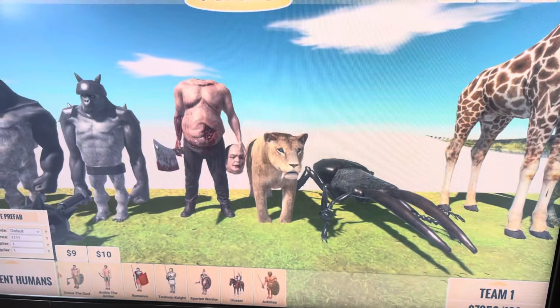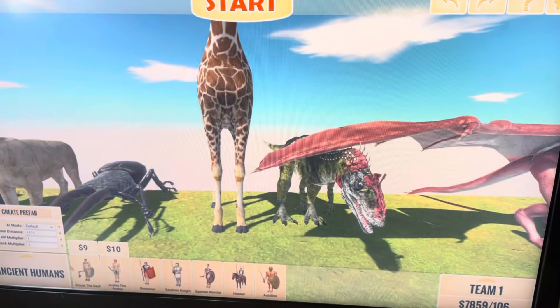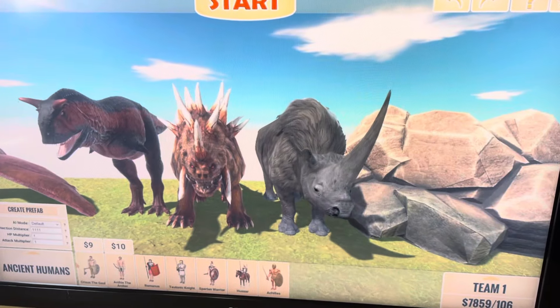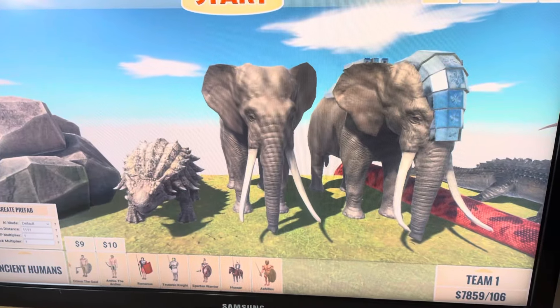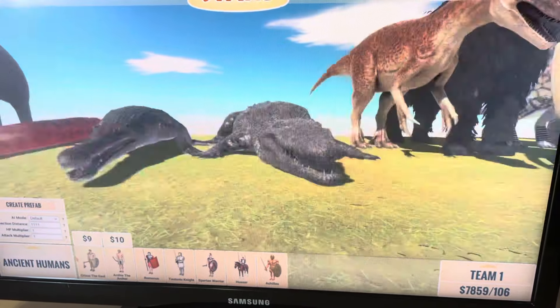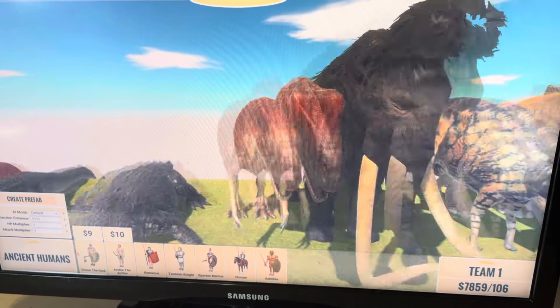Giant stag beetle, giraffe, krylophosaurus, wyvern, carnotaurus, hellhound, woolly rhino, swirmbugs, ankylosaurus, elephant and rocked ellie, titanoboa, machimotosaurus, rex, and pyrosaurus.